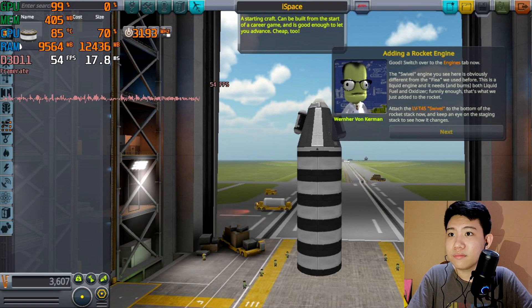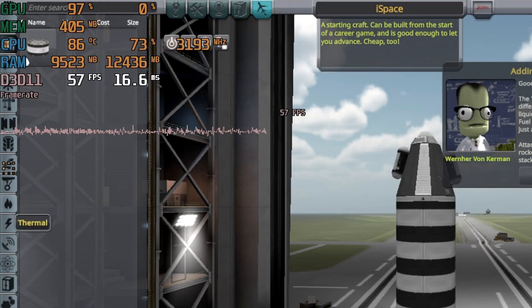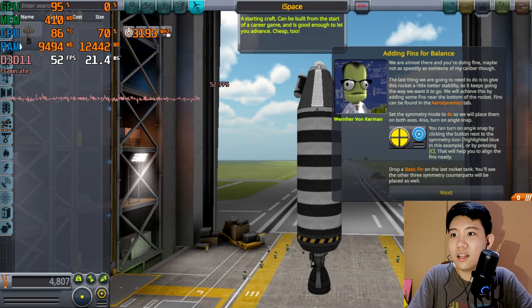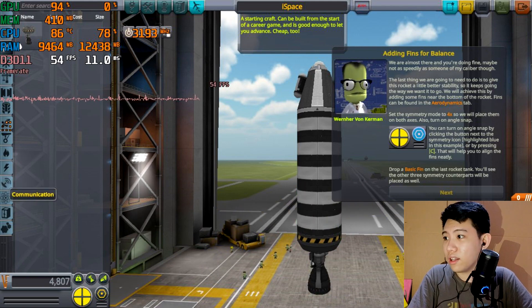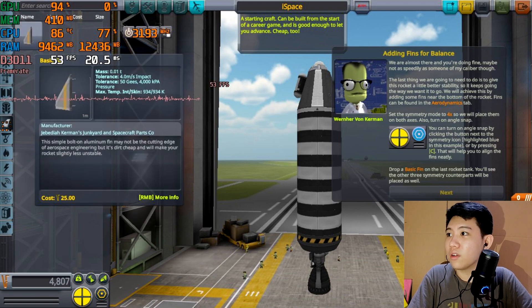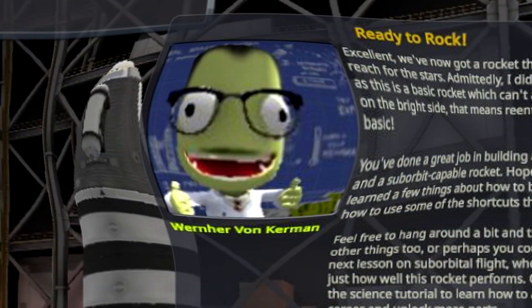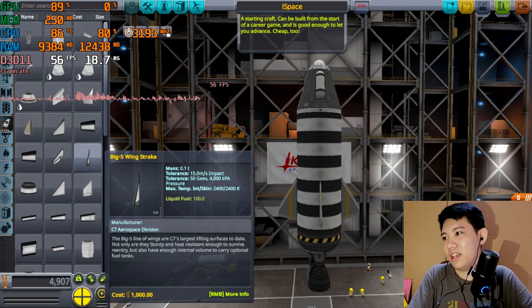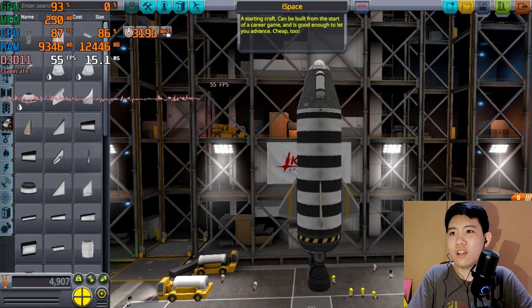Going to engines now. Found it — putting it on the bottom. Setting it to four. Now going to aerodynamics and adding some fins. I think that's a good place for them. We're done with this tutorial! You can add extra wings if you want, but let's not break the ship. Looking good overall, but this tutorial is too short — let's get into the next one.